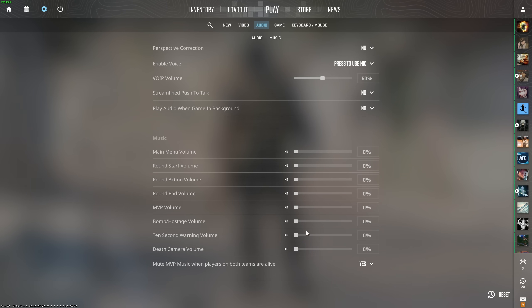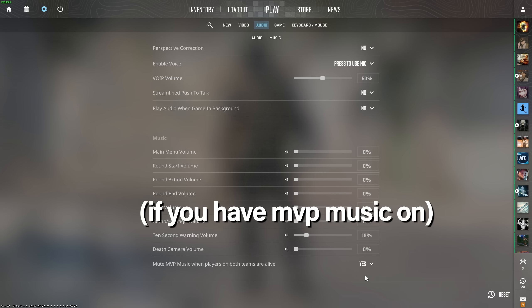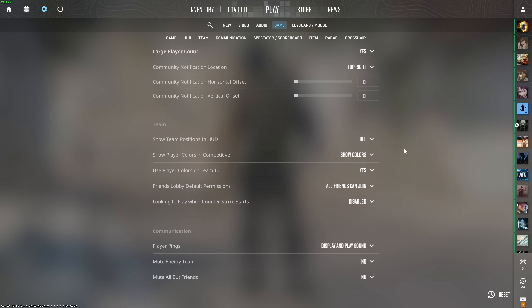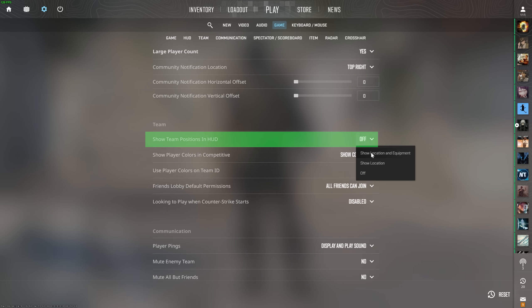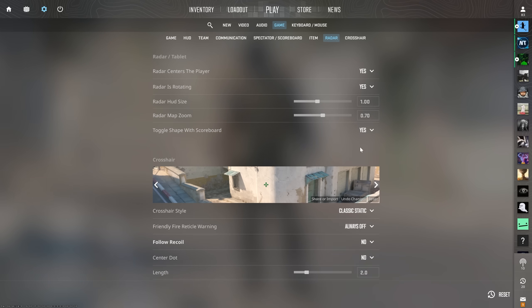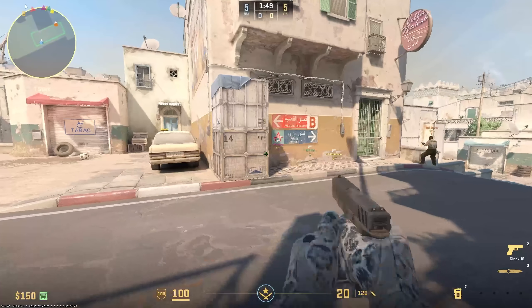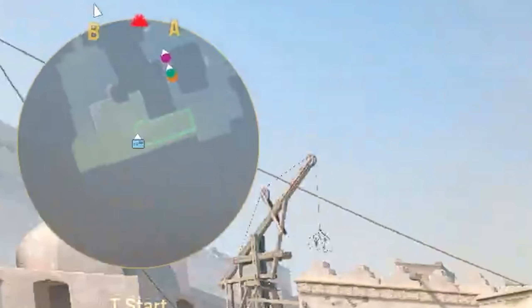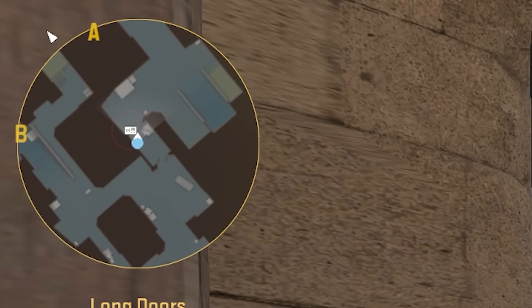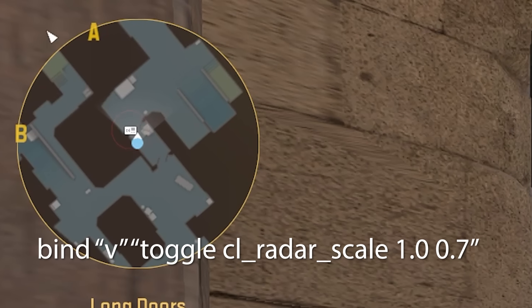For the rest of the audio settings, generally keep everything off except for the 10-second warning. Even though the bomb beeps change, I prefer to keep both, and definitely mute MVP music when both teams are alive. Under your game settings, you should have show location and equipment enabled so you can much more easily see where your teammates are. You also don't want to overlook your minimap settings — generally zoom it out slightly so you can see teammates on the other side of the map more easily, but it can be tough to see things like the bomb inside a smoke if too zoomed out, so it can be useful to have a toggle bind to zoom in for those moments.